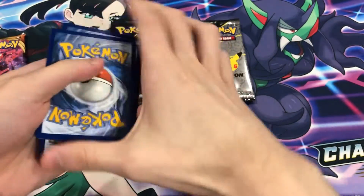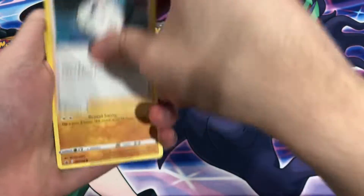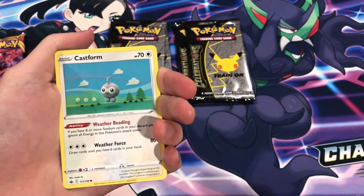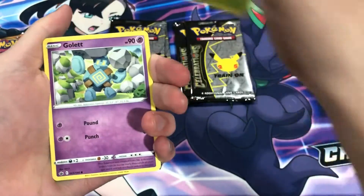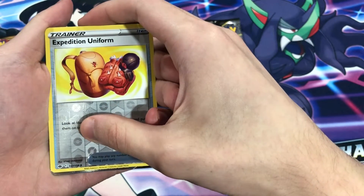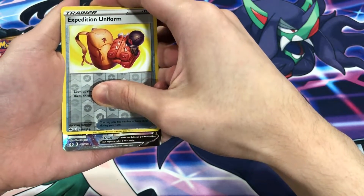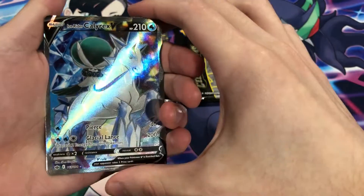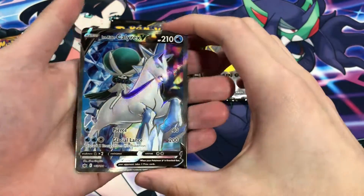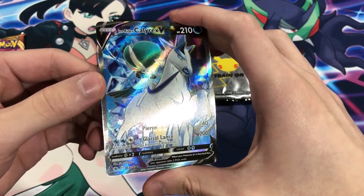Snorlax please — but hey, we'll take an alternate art. Haunter, Sealeo, Galarian Yamask, Castform Sunny Form, Castform, Lairon, Golurk. Oh, we pulled something guys! It's a Pokemon — Ice Rider Calyrex V! Hey, you know what, that's a nice pull. We'll definitely take that any day. Ice Rider Calyrex V — happy with that, that's pretty good.